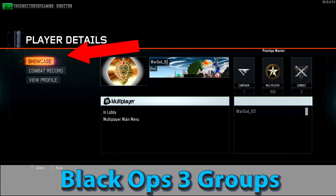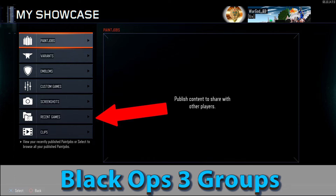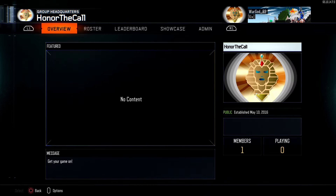If you go under roster and select your gamer tag and then showcase, you can select any of your previously saved paint jobs, emblems, and screenshots and showcase them on the group headquarters. I hope this video was helpful, but if you still have any questions leave me a comment and I will get you an answer. Thank you so much for watching — until next time, honor the call.